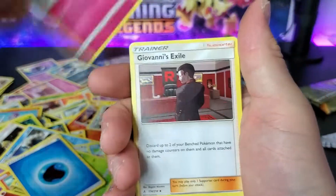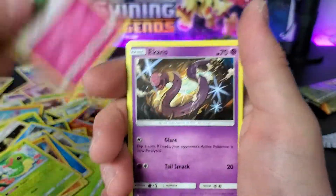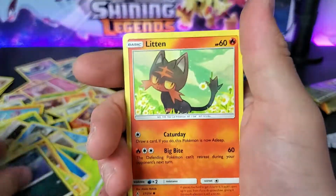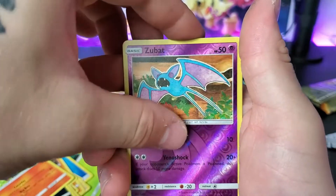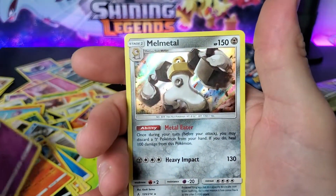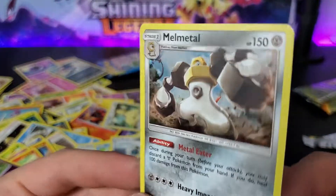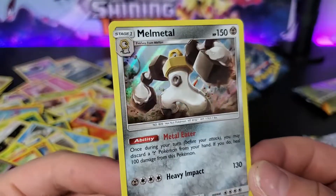Water Type Energy, Cleffa, Giovanna, Graveler, Caterpie, Cottonee, Ekans, Cravana, Glitten, Zubat. Reverse — with what behind? Melmetal Holo! Nice, not bad. That's sweet, my dudes. We got the Reverse, now we got the Holo.